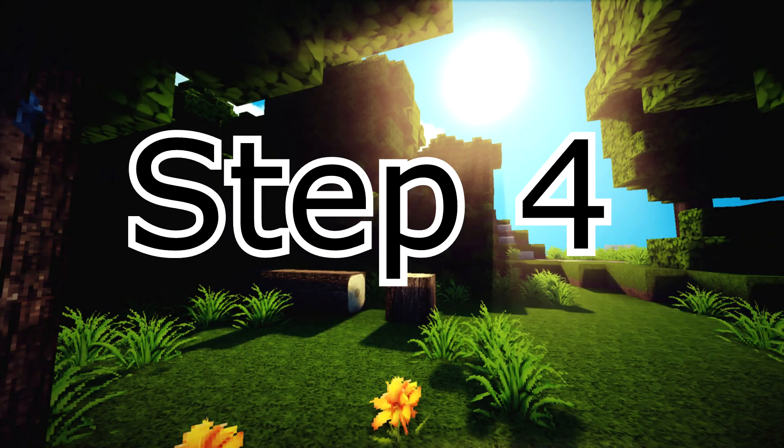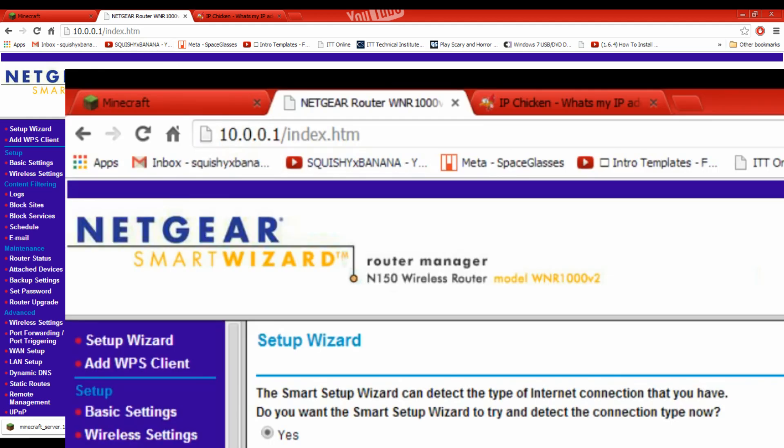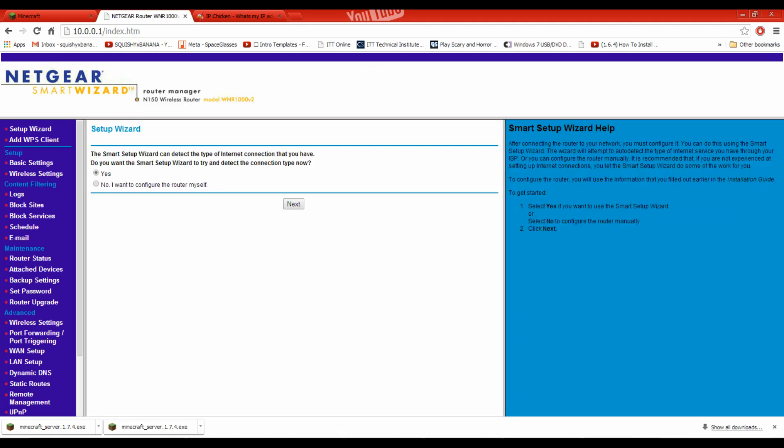Step four: set up port forwarding on your router. You're going to want to access your router. In my description I have the IP address you'll need, but it's actually easier than that — take the IP address from the command box. For example, mine says 10.0.0.1. All you have to do is add a 1 on the very end of your IPv4 address, because that is the main IP address that connects to your router — the .1 spot is always reserved for your router.